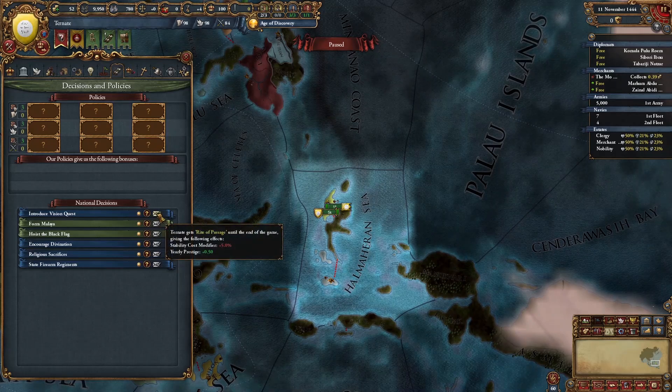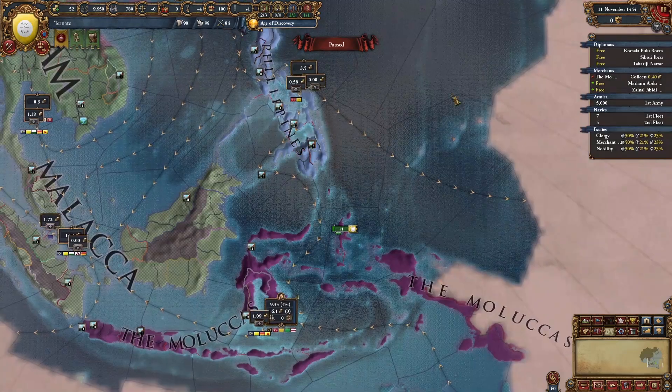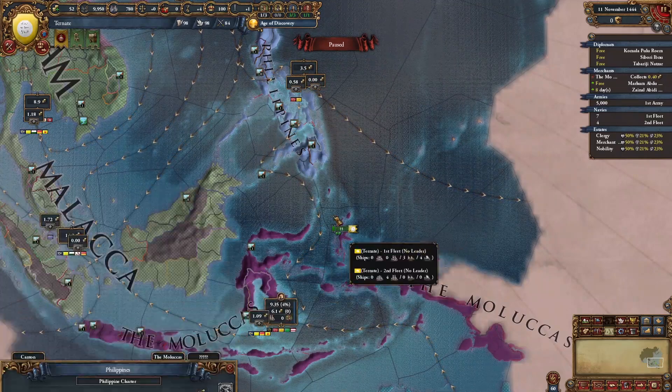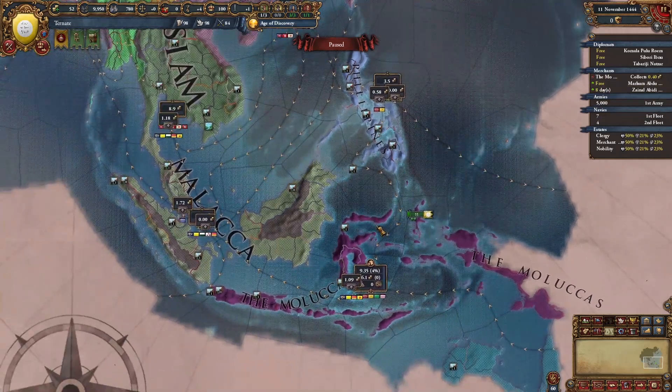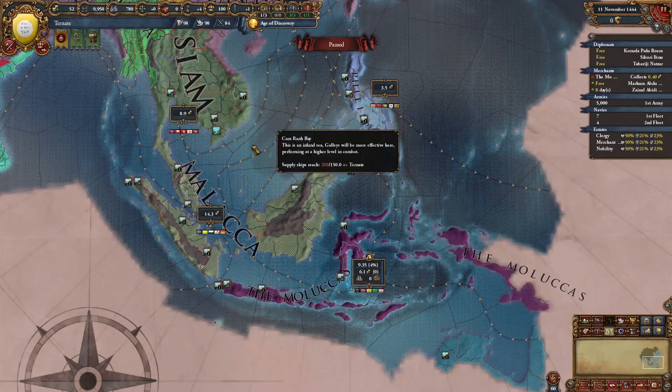You can even form Malaya. So the first thing we're going to do is take the introduce vision quest decision, set Tidori as our rival, and send one of our free merchants to transfer from the Philippines to the Moluccas. We do have another free merchant, but we don't have colonial range for any other trade node. We'll move our merchants around later.